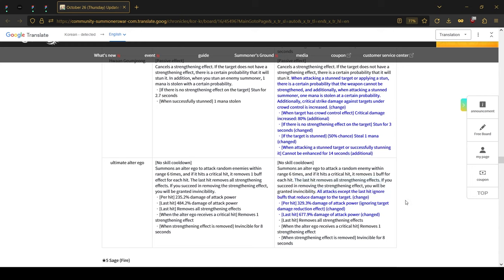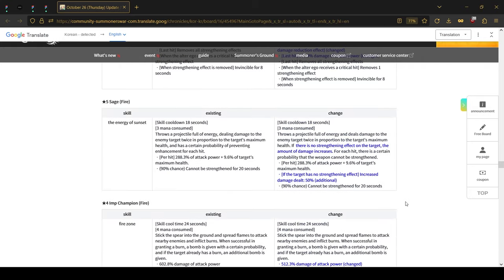Chivo Defy Pioneer received a buff — a weird one. His first skill previously dealt damage based on attack and max HP, as well as applying block beneficial effects. Now, if the target has no beneficial effects, the damage of this skill is buffed by 15%. I'm not sure, but I guess it will help him be a little bit more useful in PvP.